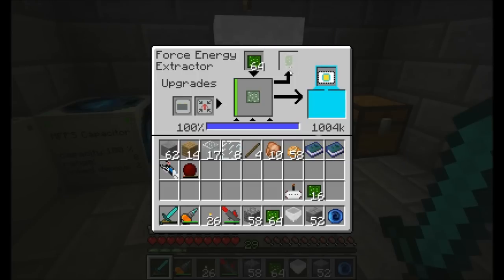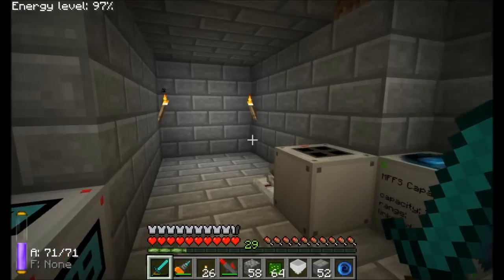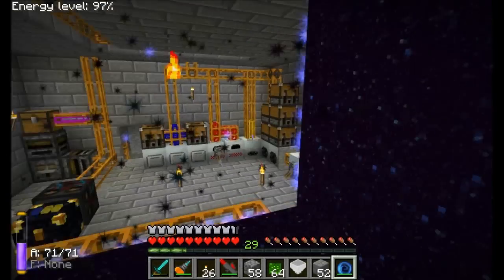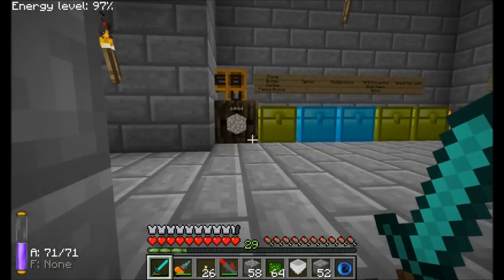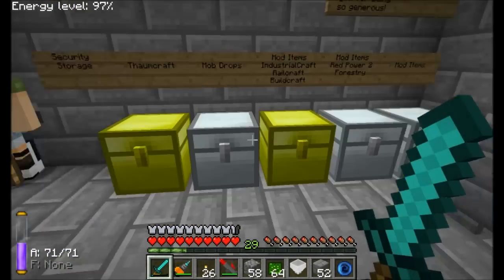I do have to figure out what this block is for — I haven't totally sorted that out yet. I've noticed I can put an empty one in there if I don't have forcillium, and I don't know what it does. I think it just takes pure IC2 energy and makes forcillium, but I'm not sure. That's one of the few things in MFFS I don't really fully understand right now, but everything else I've got a pretty good gist of.